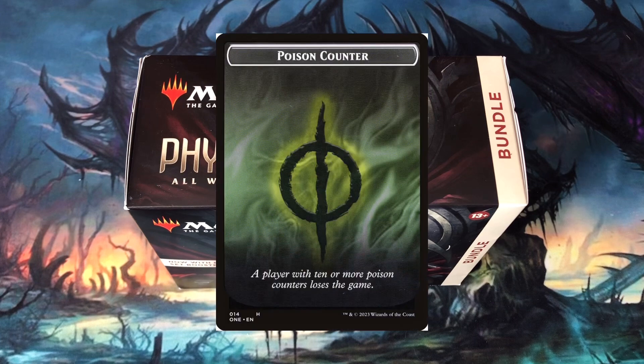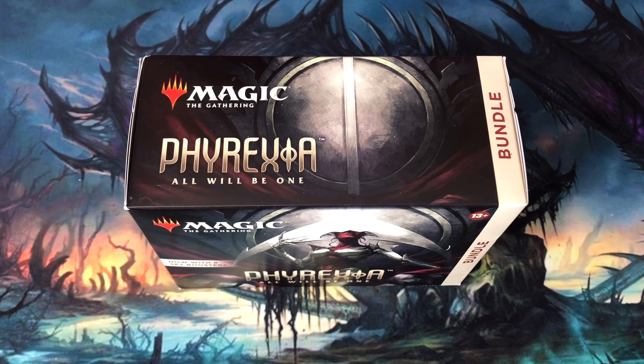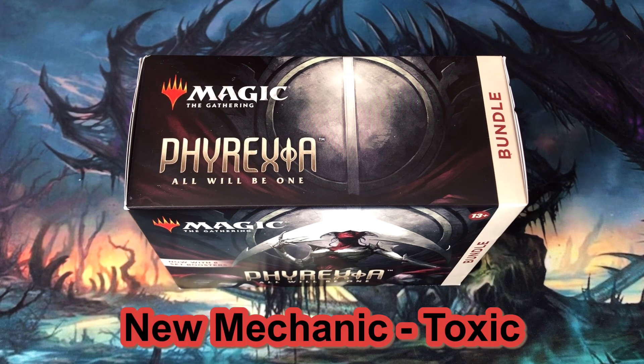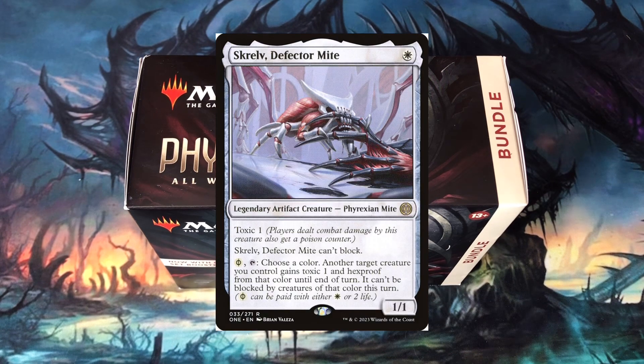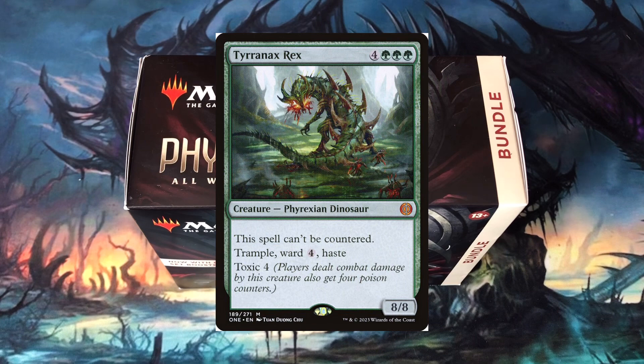Speaking of counters, poison counters make a full-fledged return to Magic. Two new mechanics in Phyrexia All Will Be One are directly related to poison counters. Toxic reworks the original Poisonous mechanic found in Future Sight. If Screv Defector Amite deals combat damage to my opponent, they will receive one poison counter because Screv has Toxic 1. The amount of poison counters increases with a creature's Toxic count, like Tyrannic Rex's Toxic 4.